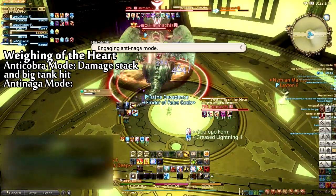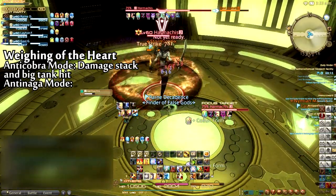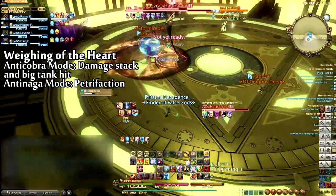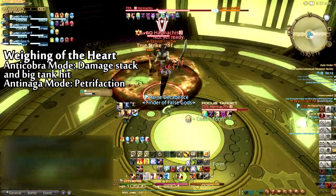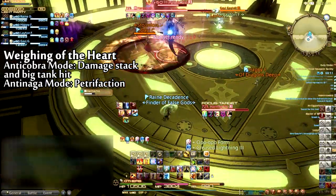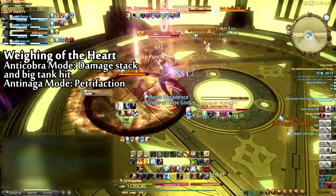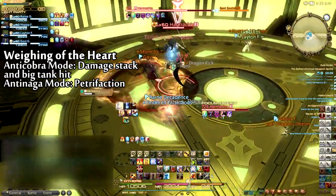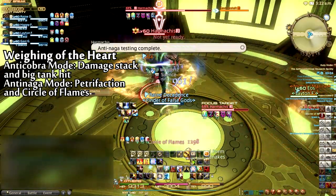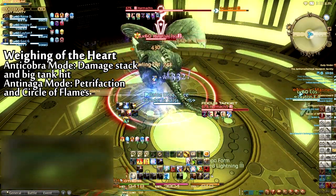Harmachis will also engage Anti-Naga mode, transforming into a mob with a likeness of Melusine from Turn 7. In this form, it will cast Petrifaction. To deal with Petrifaction, physically face away from the boss until the animation completes, similar to Turn 7 or Angra Mainyu's Mortal Gaze ability from World of Darkness. If you are facing Harmachis when this cast completes, you will be petrified for 10 seconds. Harmachis will also cast Circle of Flames in this form, quickly throwing two fireballs out that will deal splash damage to all players hit. Make sure to stay spread out from the other party members during the Anti-Naga testing.